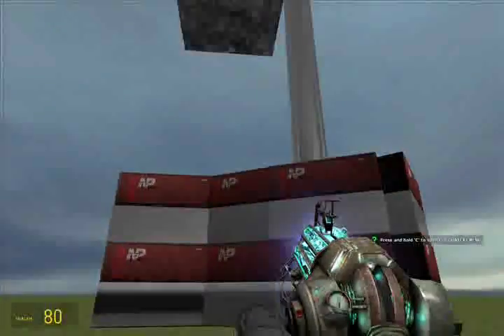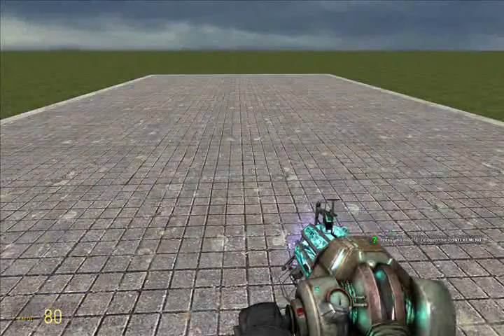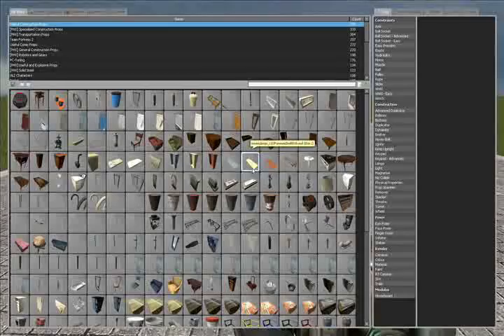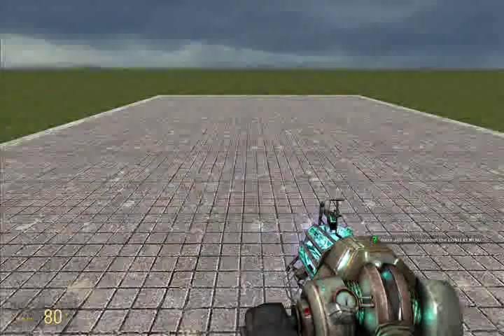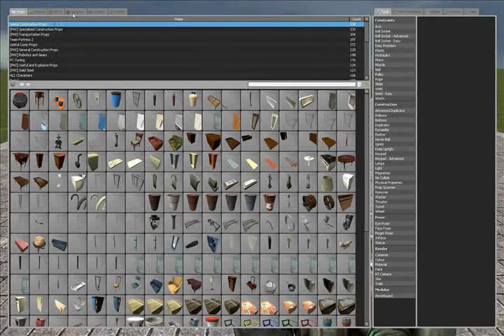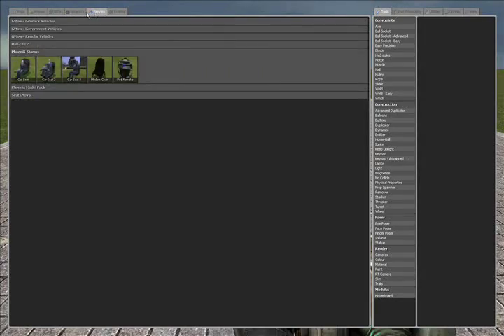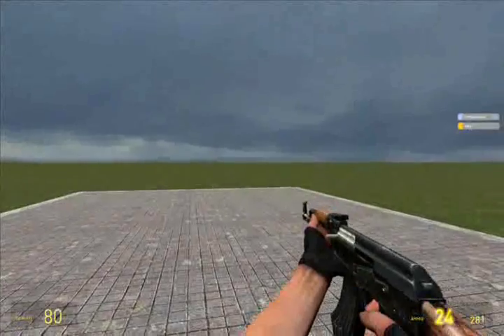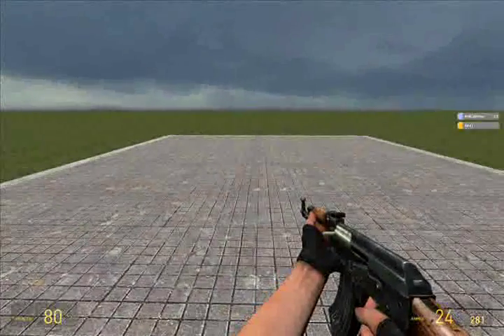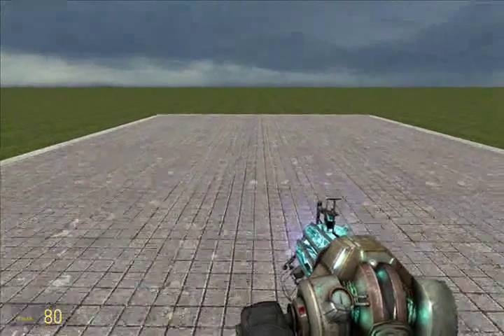Hey guys, welcome to tutorial 2. In tutorial 1, I taught you the basic stuff — spawning objects, moving them around, freezing them, NPCs and vehicles and stuff. I forgot to show you guys weapons, by the way. You can click any weapon and it'll pop it up. You can give NPCs weapons, but that's not that big of a deal.